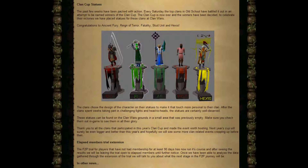These statues can be found at Clan Walls ground, in a small area which was previously empty. Make sure you check them out in game to see them in all their glory.